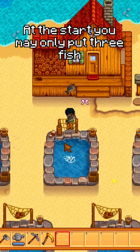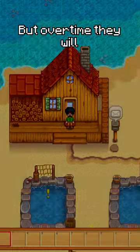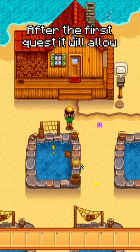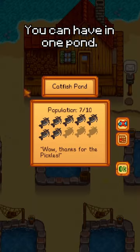At the start you may only put 3 fish in one pond, with some rarer fish only having a starting capacity of 1. But over time they will ask you to complete quests, with more expensive fish requiring more expensive items. After the first quest it will allow 5 fish, then 7, then 10, being the max amount you can have in one pond.